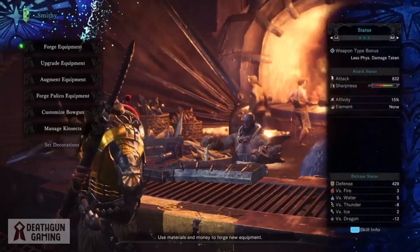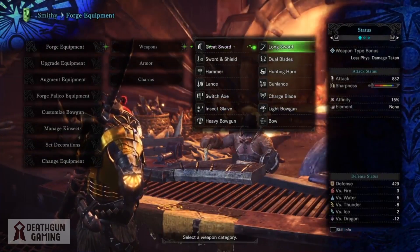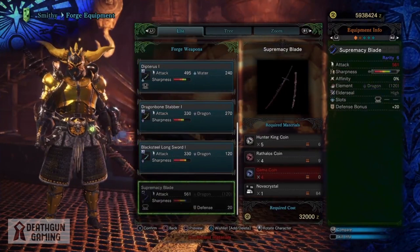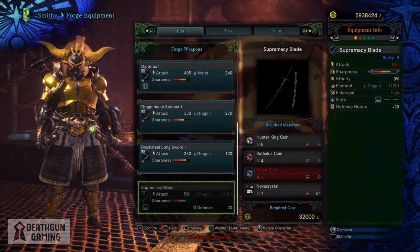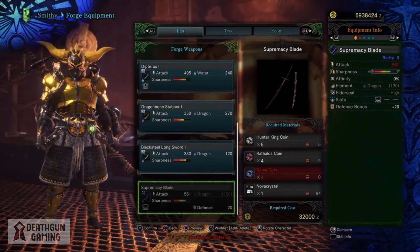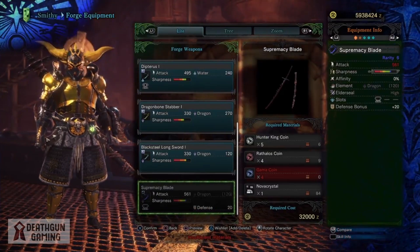To start off the process you're going to have to forge a brand new longsword called the Supremacy Blade — it's going to be your last option. Let's check out what materials we need to craft it. We need 5 Hunter King Coins, 4 Rathalos Coins, 4 Gamma Coins, and 1 Nova Crystal. This is a pretty decent price and these materials are not hard to get.